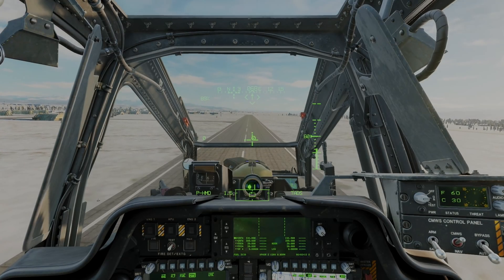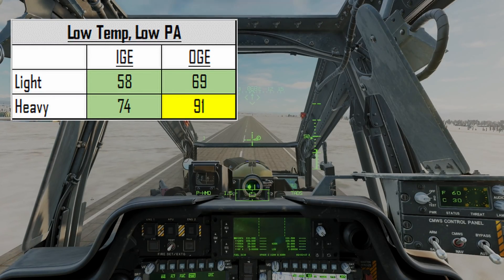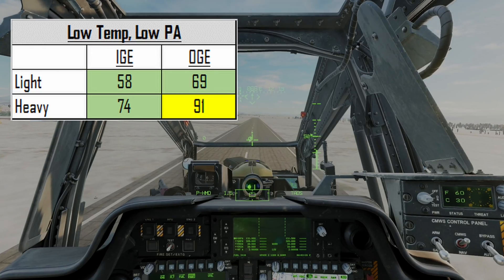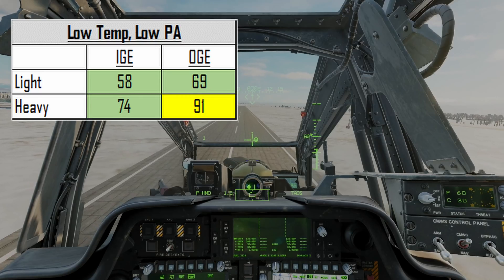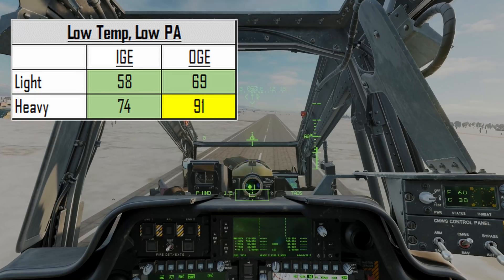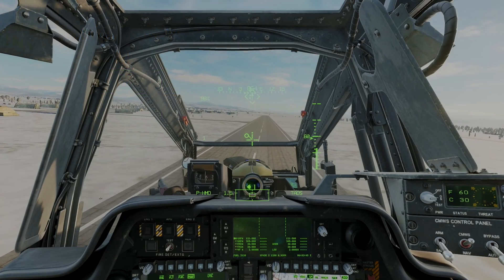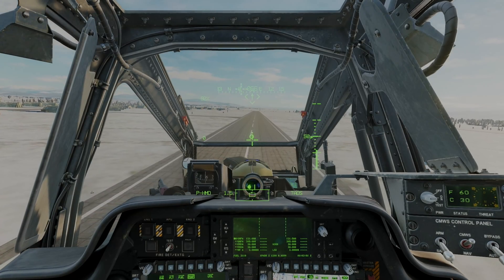Being an Army officer, I'm pretty good at spreadsheets, so let's use one to compare the power requirements. At the light weight, IGE was 58 percent versus 74 percent after adding roughly 1,600 pounds of hellfires and almost 800 pounds of fuel, which equates to 16 percent additional torque for 2,400 pounds of weight. For OGE, it was 69 percent at the lighter weight and 91 percent with the extra armament and fuel, or 22 percent additional torque required. This was a pretty effective demonstration of what happens when you add more weight to the helicopter, with all other things being equal.